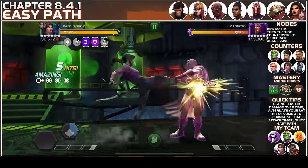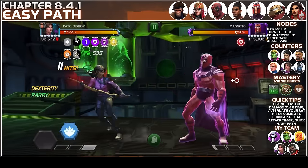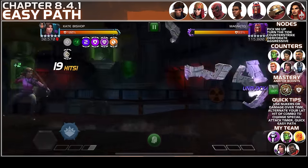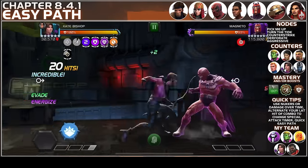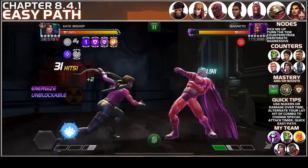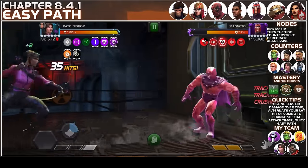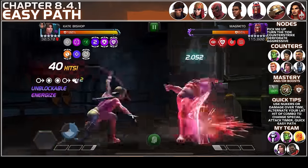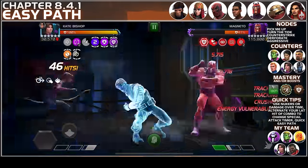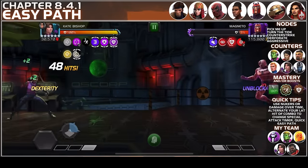Here is an example of taking down Magneto with class disadvantage. I'm using Kate Bishop — she's ascended and has a Winter Soldier relic, so there are going to be a lot of Cold Snaps applied. I'm slowly building up to an SP2 — changing the combo last-ending hit — now it's at one. I throw an SP1 with perfect release, getting Vulnerability and Cold Snap. Into the SP2, another hit — and just like that, Magneto is down to 40% and melting away. Nukers are the way to go. Just make sure not to bring a metal champion against Magneto — it will be a very miserable fight.